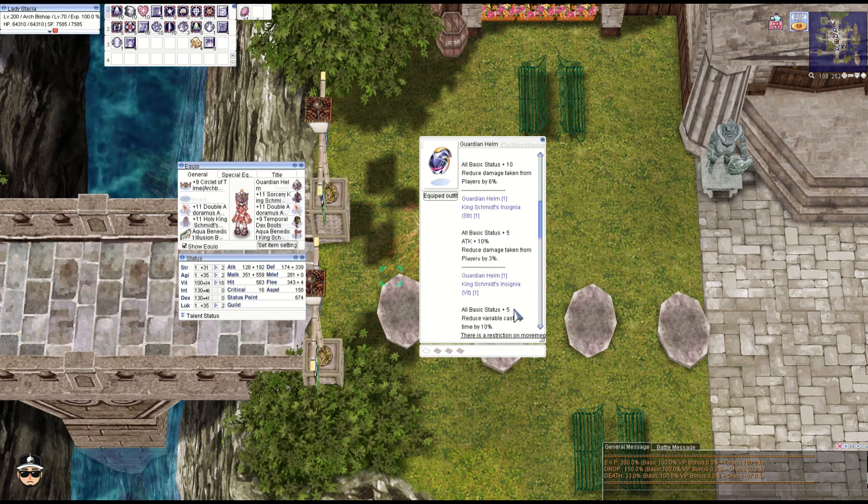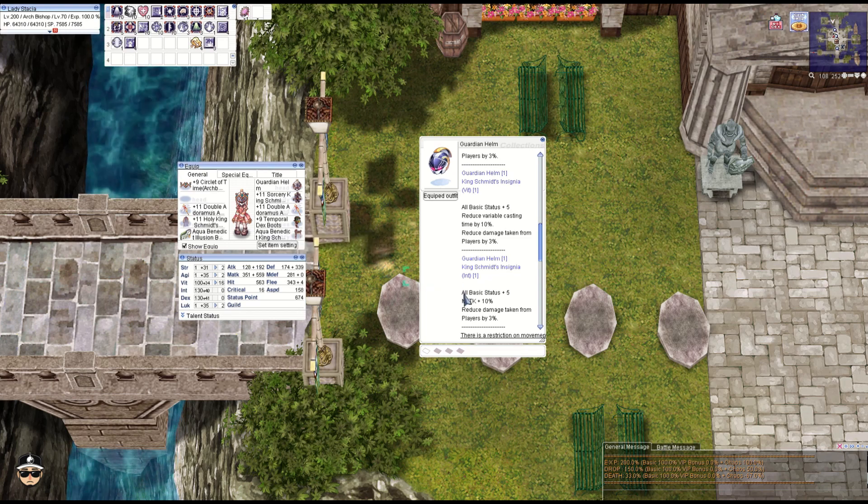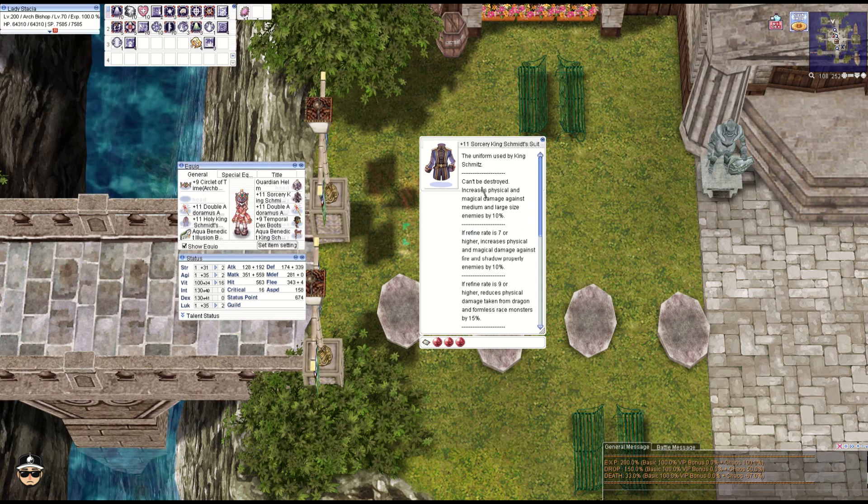We're running the insignia here, so all stats plus five, M attack plus 10%, and reduce damage from players minus 3%. Moving on to the suit: obviously indestructible, 10% more damage to medium and large size monsters at plus seven, and 10% more damage to fire and shadow property monsters at plus nine.